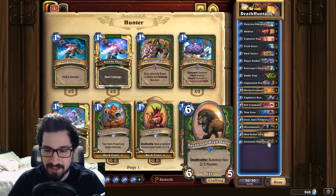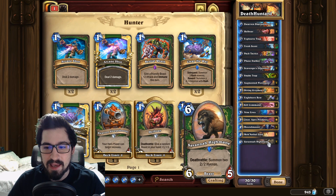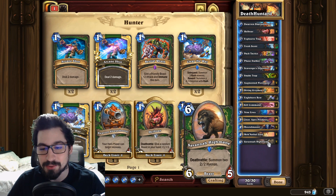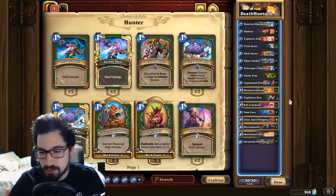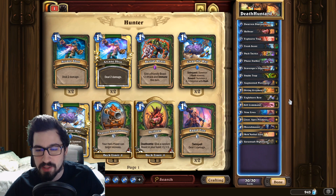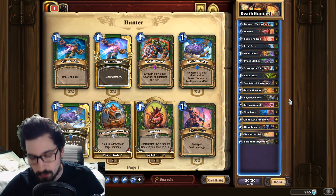Savannah Highmane — how could we not put Savannah Highmane into a death rattle beast deck? This is the king of the jungle and the top end of the deck — a super value card that's very hard for most decks to deal with. The rule of thumb is: if Savannah Highmane attacks your opponent's face just once, your chances of winning that game greatly increase. So we always put that guy in. Hopefully you enjoyed the deck overview — throw a comment and a like, let me know what changes you'd recommend, and let's head into the games!